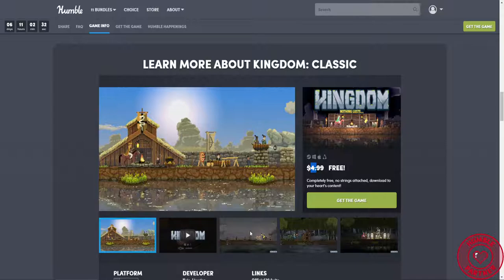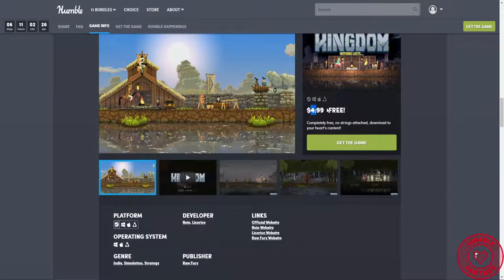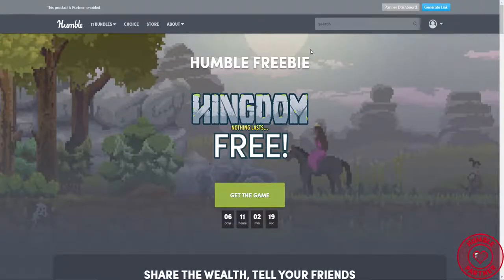If you want to get this free game, you can get it on Steam — Windows and Apple. If you want to get it for free, like I said, go to nixonard.com/humblebundle.